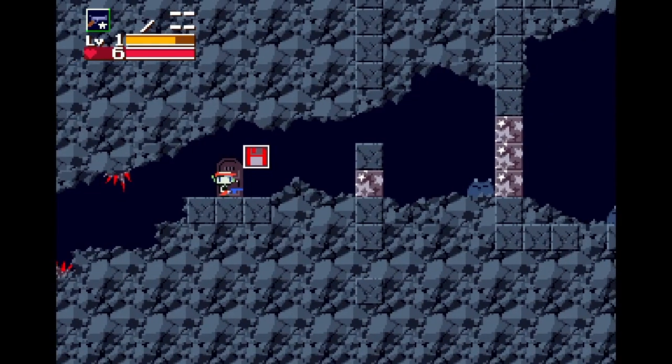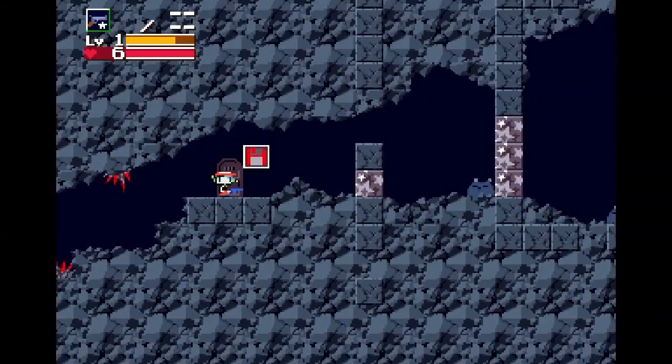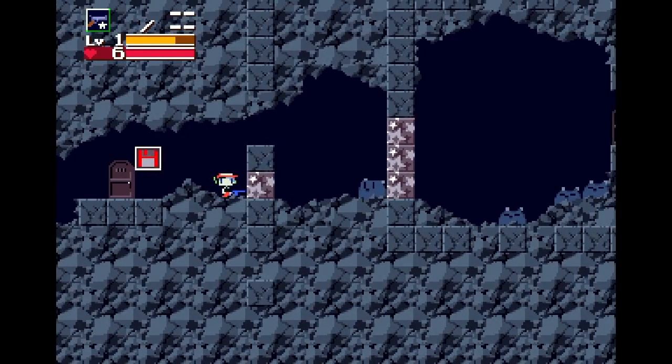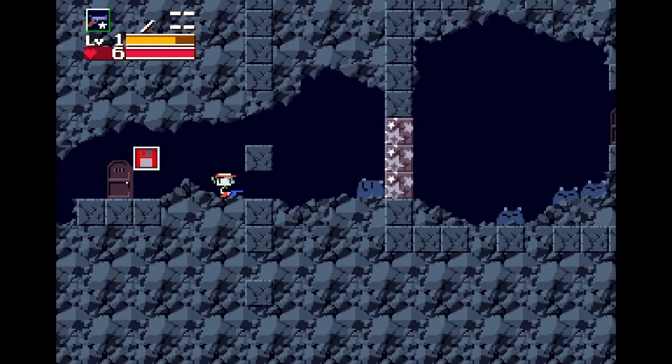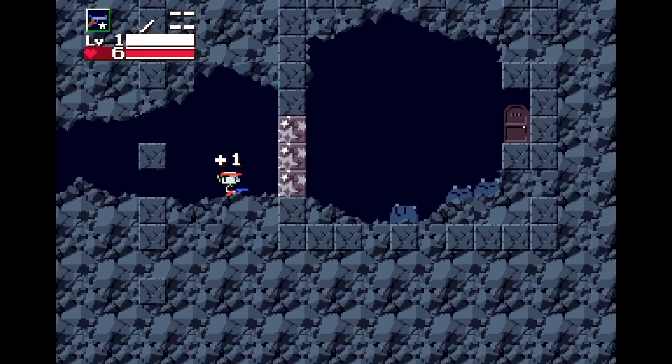Back at the first dead end, the player is blocked by strange-looking blocks. Since they look different, it's clear they're not normal. Shooting them proves this, as they disappear when shot. This teaches the player that they can clear paths for themselves with their gun, and not just kill enemies with it.